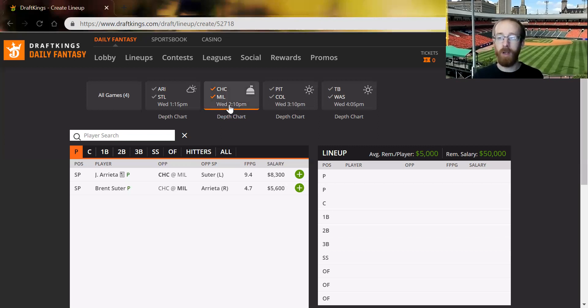Milwaukee going up against Arrieta — while Arrieta has struggled, Milwaukee does struggle against right-handed pitching. Chicago going up against the Milwaukee bullpen, which I expect to be used heavily. Milwaukee was a top-three bullpen in June with an ERA of 2.89 — pretty impressive. So this is the game I'm least interested in for the bats. Arrieta is probably a top-three pitcher on this slate for me.